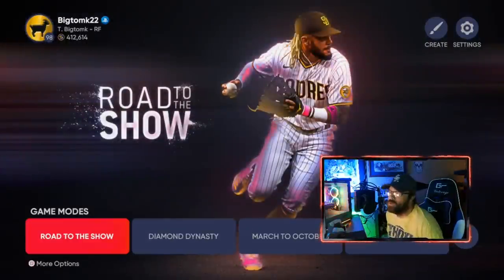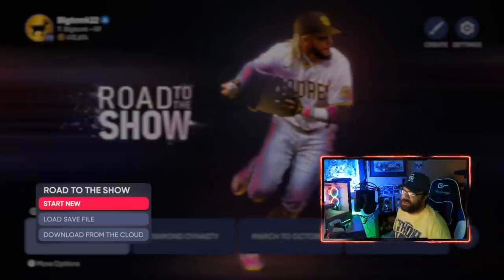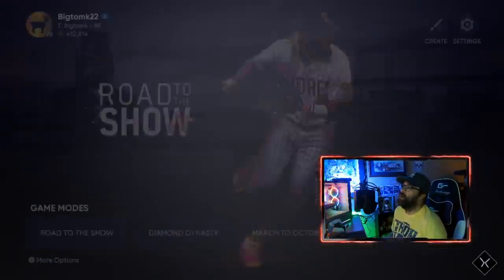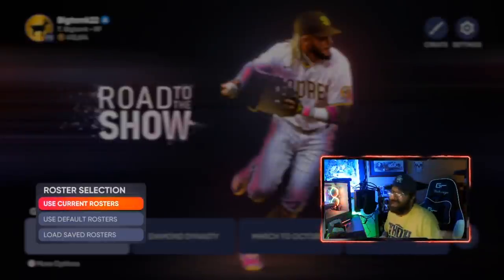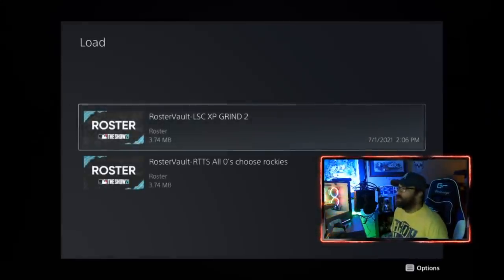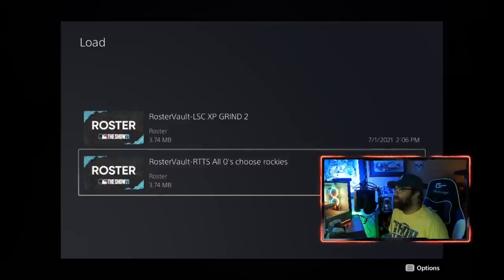After you get it downloaded, you're going to start a brand new Road to the Show. Go to more options, then Start New. It's going to have you set up your ball player - we're not worried about that right now. When you come back, it's going to say Roster Selection and give you the option to use current rosters, default rosters, or load saved rosters. Choose Load Saved Rosters - that's what we want. Go in and choose the 'all zeros' Rockies roster.